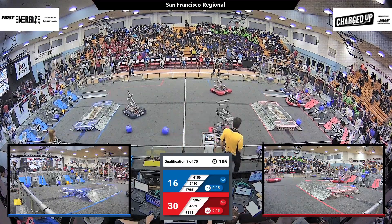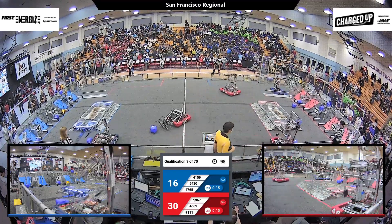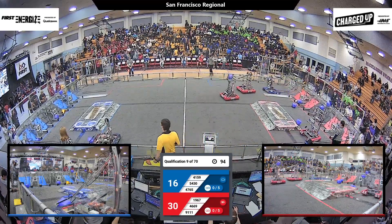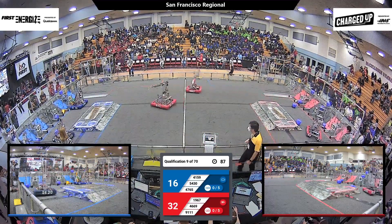Let's see if they can make it back though. Cardinal gets a cube stuck in their human player station. They're coming back, lining up their arm. Meanwhile, Janksters has a cube in their possession — they're going to try and sneak by Cardinal and 9-1-11. They do, and get a shot successfully on the top of the outer grid.